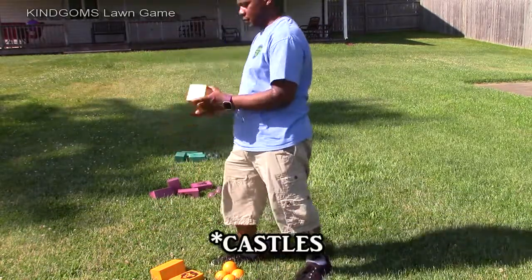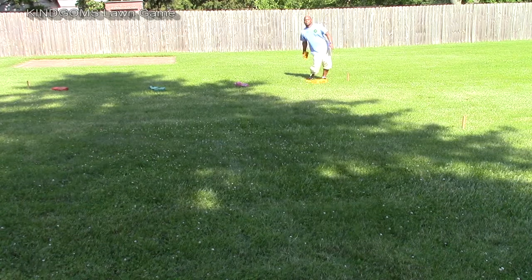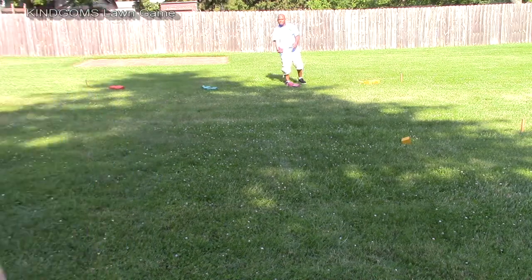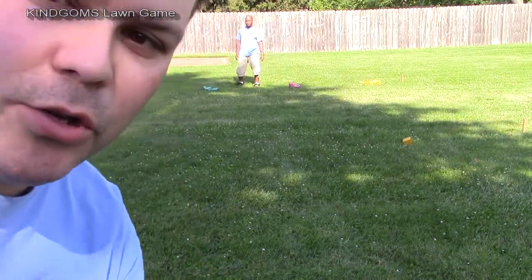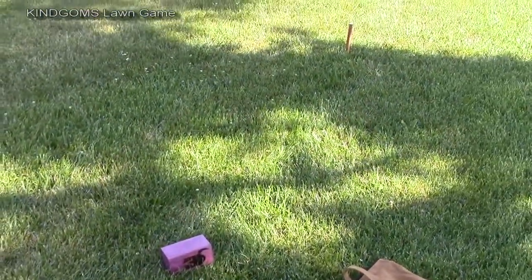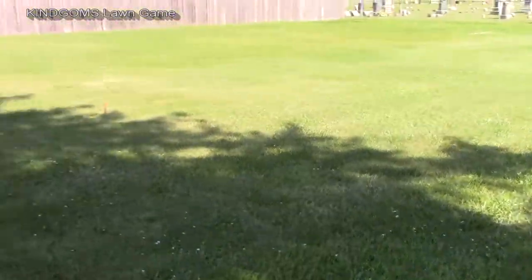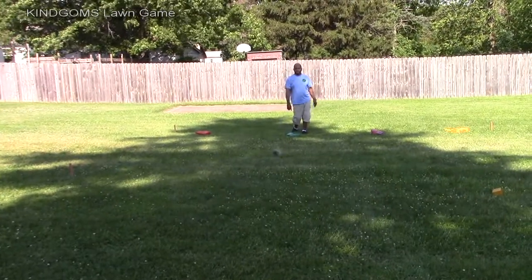Will is part of the Yellow Kingdom, so he's going to go ahead and throw one of these kingdoms first. Since we don't have four players total, we're going to go ahead and throw out the purple block because nobody was playing that one. Right on the battle line is where this purple block landed. If any block goes outside of the battle line, it is actually out of the game and is disqualified, and you don't get to use that kingdom. So now we're going to throw out the rest of the blocks — Will's going to throw out a green block, and I'm going to be playing the Red Kingdom.